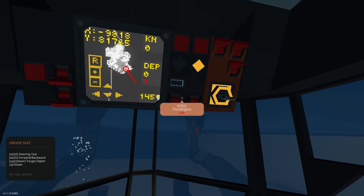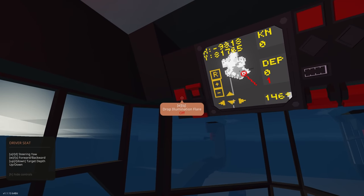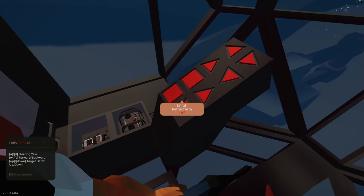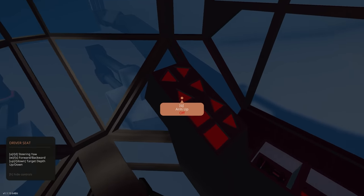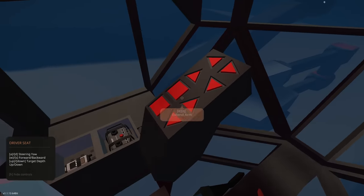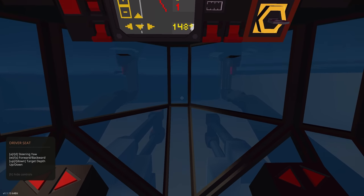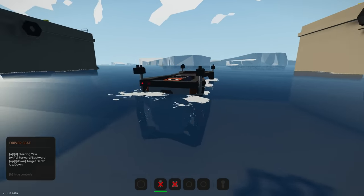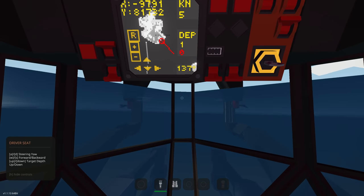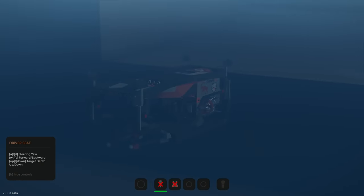Getting inside and turning it on: thrusters, engines, bilge pumps, flood lights, spotlights on the arms, container connections, heater, interior lights, illumination flare, a little map screen, depth, knots, and X/Y readouts. The arms can extend and retract on all axes — arm up, arm down, arm left, arm right — which is really cool. Going forwards with W and S works, and target depth up and down gets us to about five meters.